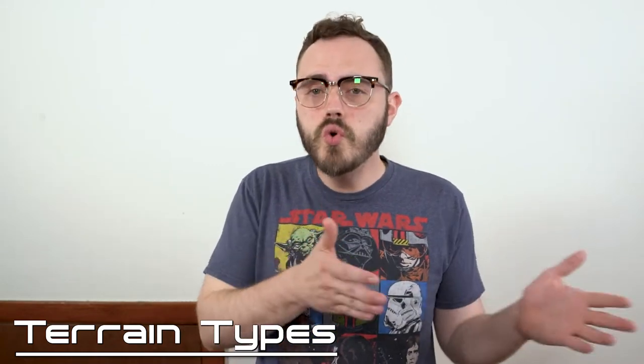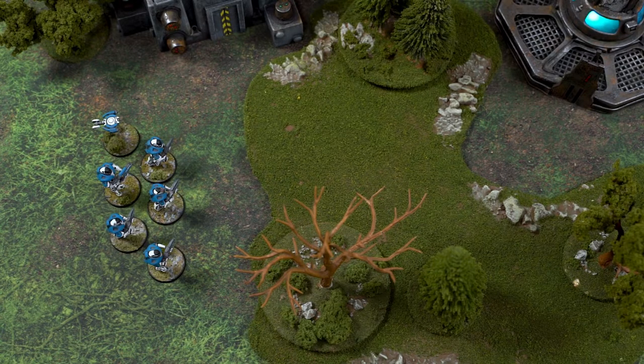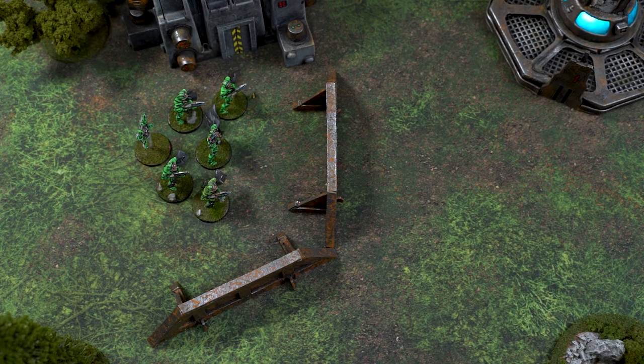Our battlefields would be incredibly plain if they were just flat planes of nothingness, so there is a lot of terrain in Antares 2 and that terrain is going to heavily affect the movement of your units. All terrain pieces are boiled down in the rules to fall into two categories: the first being area terrain, the second being obstacles. Area terrain is a large area annotated on the battlefield representing something like a forest or a patch of boulders, while obstacles represent linear barriers like a wall or a wall of giant mushrooms.